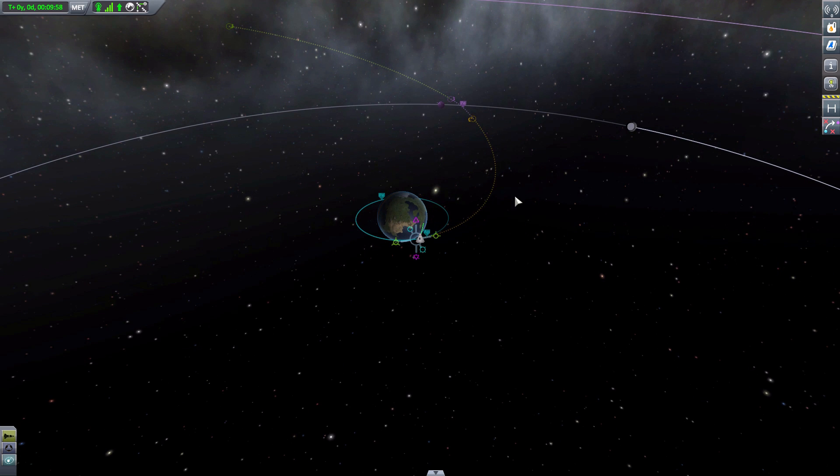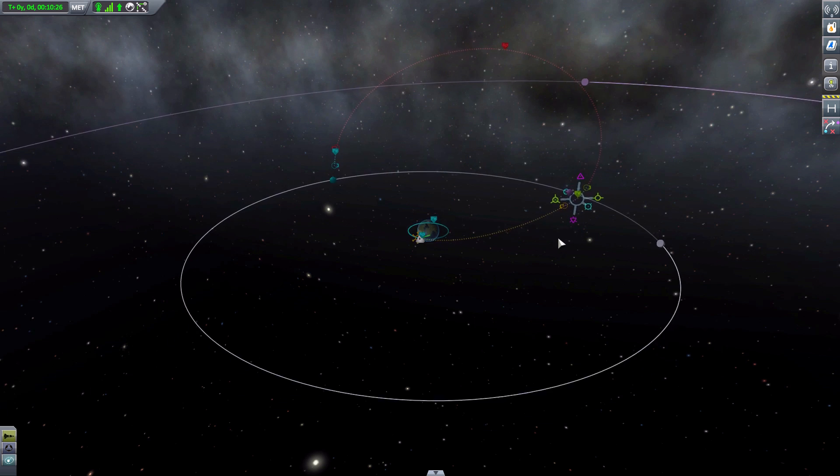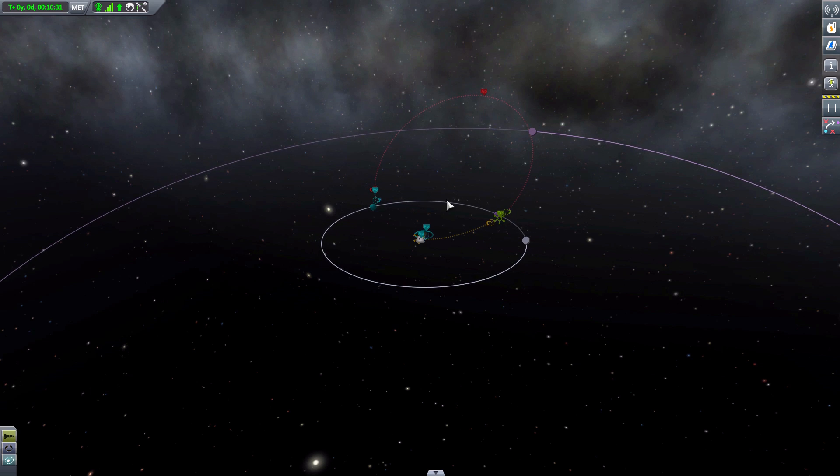Say what if we then wanted to add another maneuver node to go to, maybe Minmus if I can get it. I always forget which one I need to go up. It may take me a while to actually figure out how to get an encounter with Minmus. Hey, we get another encounter with the moon — that'll do. We have a second encounter. You can start to see how things could get complicated the more nodes you have, the more stuff you have on screen.